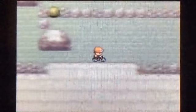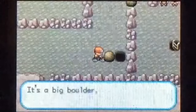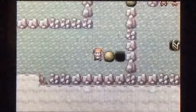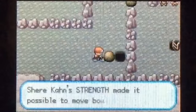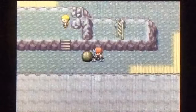Alright, level 48! And we're learning Agility. That could be useful — the problem is I like my moveset a lot. Feather Dance will be useful later. I'm going to keep my moveset. Agility is a good move — it sharply boosts your speed so you'll basically be guaranteed to go faster than any Pokémon, but I think my moveset is just better anyway.